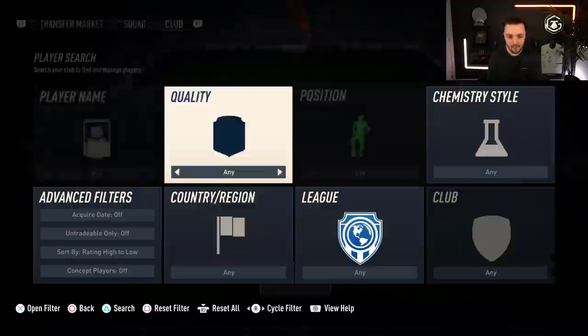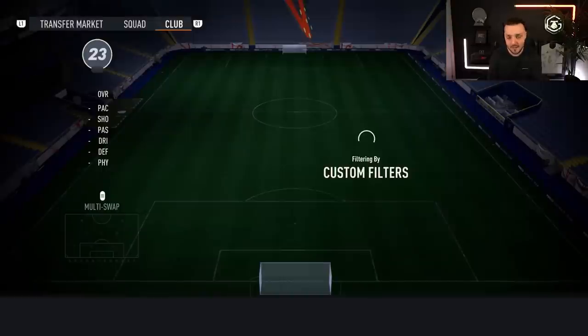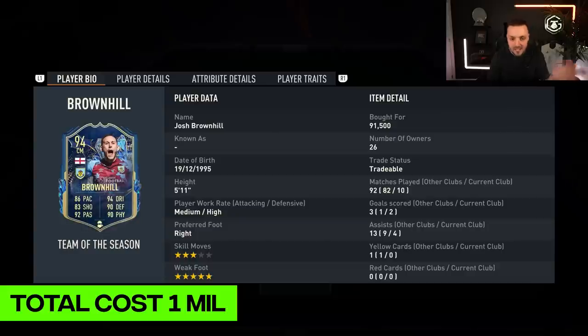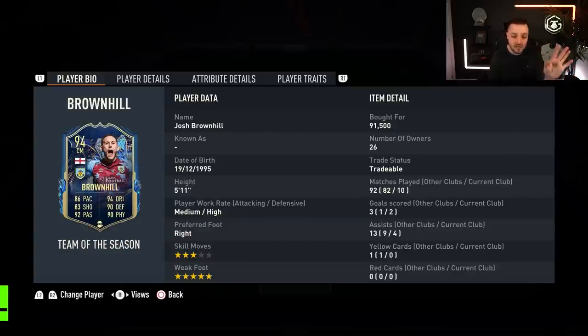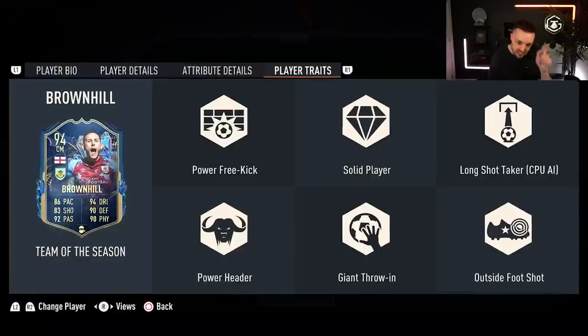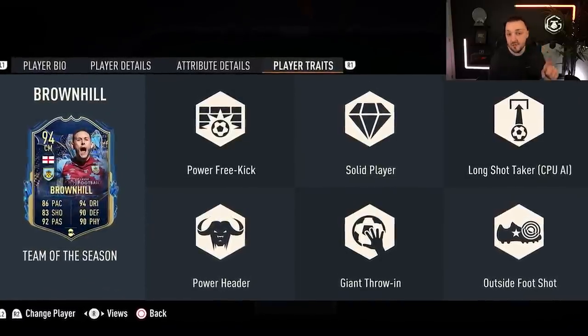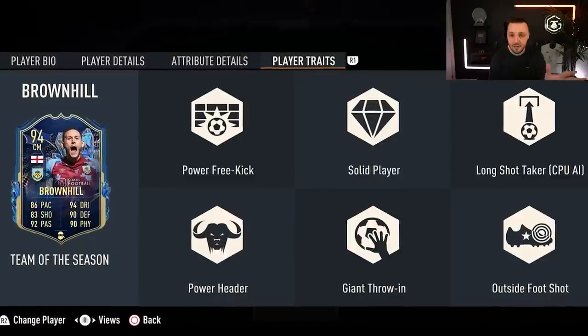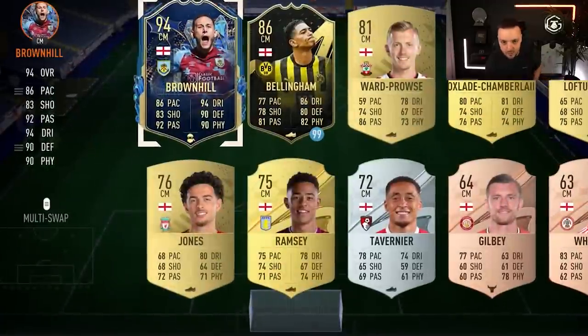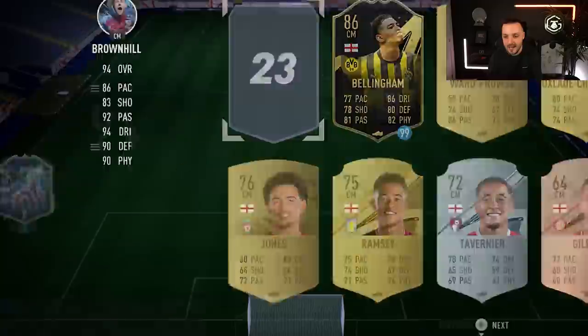Next to Terram we have a centre-mid from England — that is Josh Brownhill. He's not the most fancy player, 92,000 coins, only three-star skill moves but five-star weak foot, and he has a very well-rounded card. He also has giant throwing, so if I get a Rory Delap throw-in on the left or right-hand side, hopefully he gets put on it and will whip it into the box. Very cheap — not complaining.